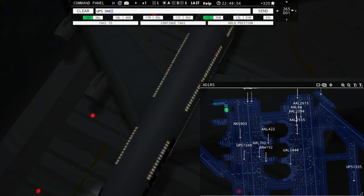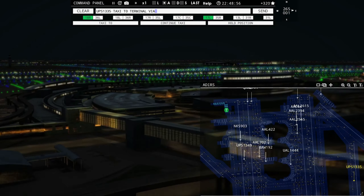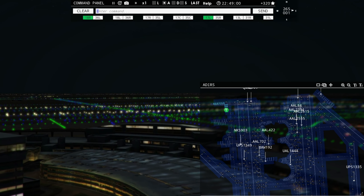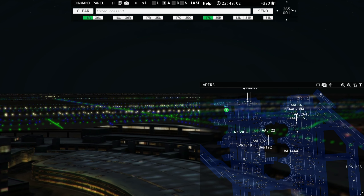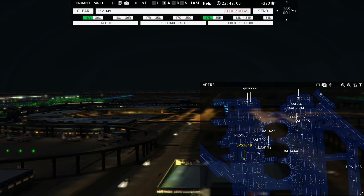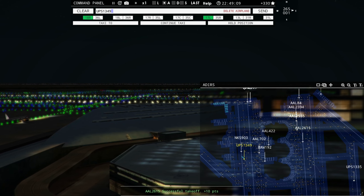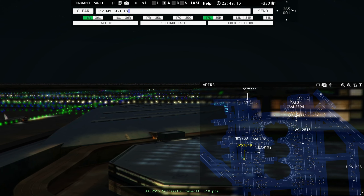Speedbird 8, runway 18 left, cleared for takeoff — say again. Oh, that's my bad. That's not Speedbird, that's Qantas. Qantas 8, runway 18 left, cleared for takeoff — my bad on that one. Sky West 3245, contact departure on 125.125.